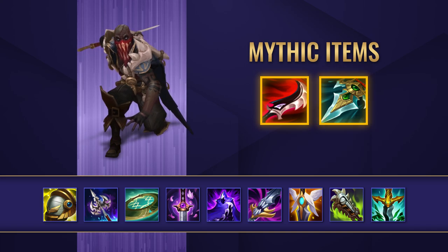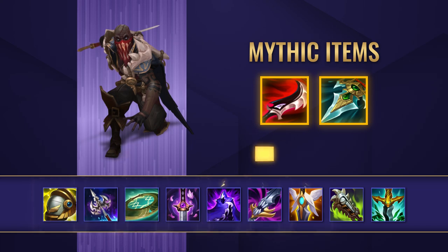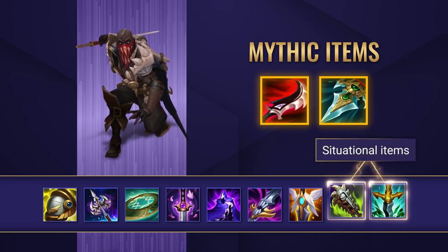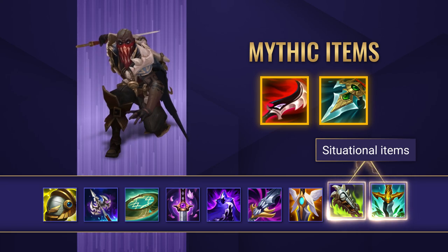After that, you want to go for Pauldrons of Whiterock, Umbral Glaive, Axiom Arc, or Youmuu's Ghostblade. For some slightly more defensive choices, there's Edge of Night, Maw of Malmortius, and Guardian Angel. Finally, don't forget about those extra situational items too — Chempunk Chainsword or Serpent's Fang are pivotal in certain circumstances.